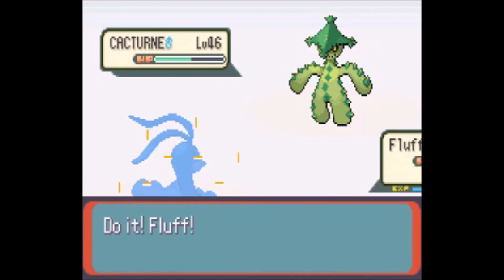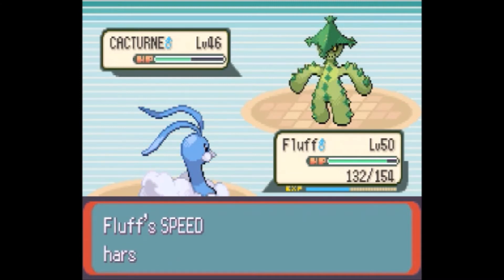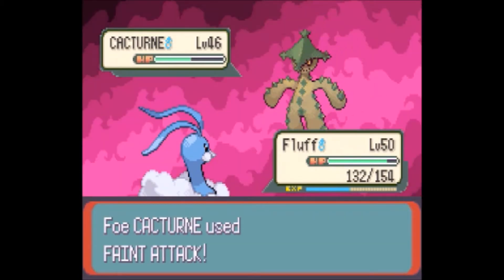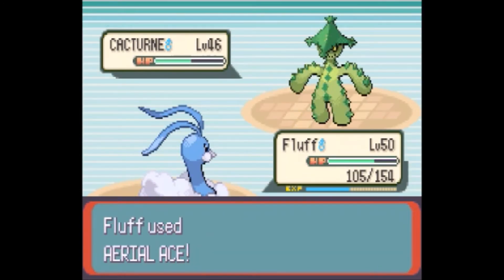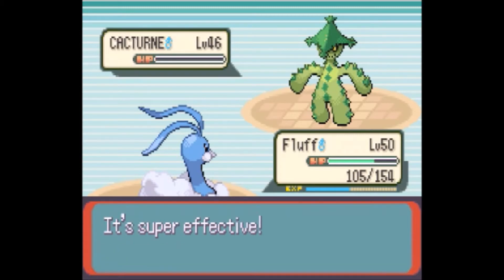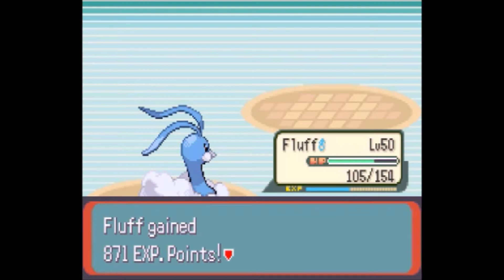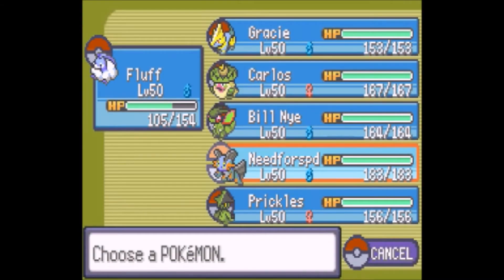I'll use Aerial Ace — very reliable and quite powerful. Sydney used Cotton Spore on us, which drastically lowers speed. Fluff is fairly fast, much faster than Cacturne normally, but it lowered our speed so much that we're now slower than Cacturne. Sydney then resends out Absol, so I'll just resend out Need for Speed.